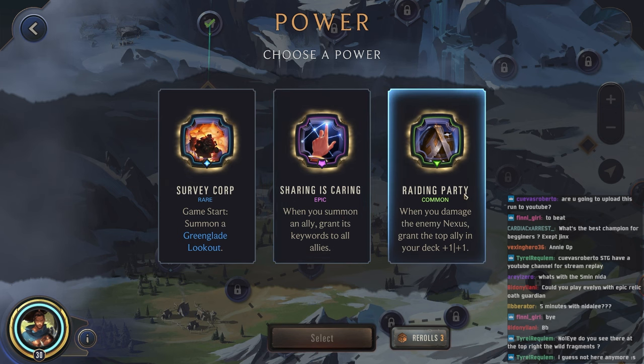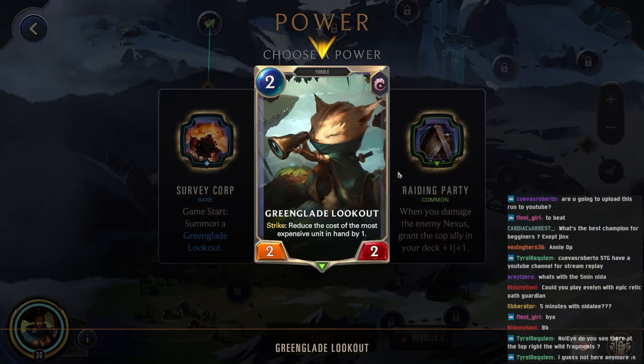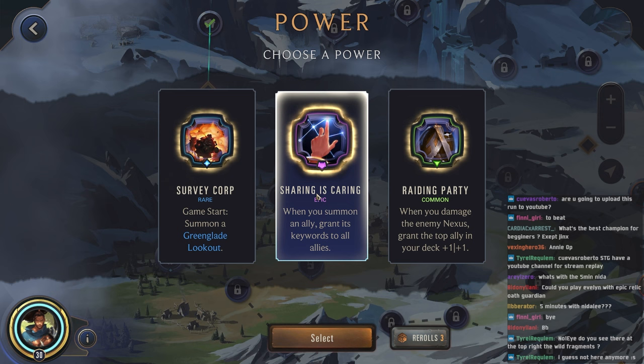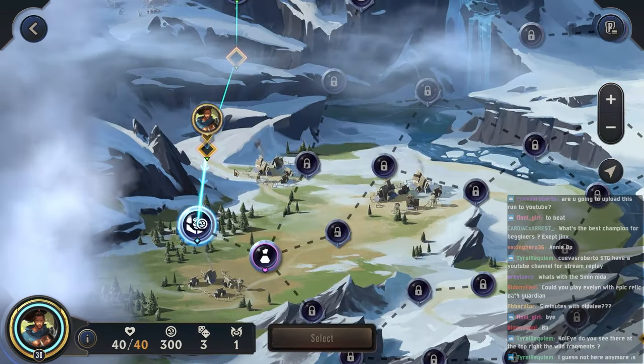Sharing is Caring, Raiding Party, Survey Corps. Getting a Green Glade Lookout is pretty nice, and Sharing is Caring can be solid. I think we will go around this one — it's not going to necessarily be that good for us initially, but we can try to build around it. Maybe get a whole board with double attack. We do have some Overwhelm and Elusive in our deck, so we can try to do that for our board as well.